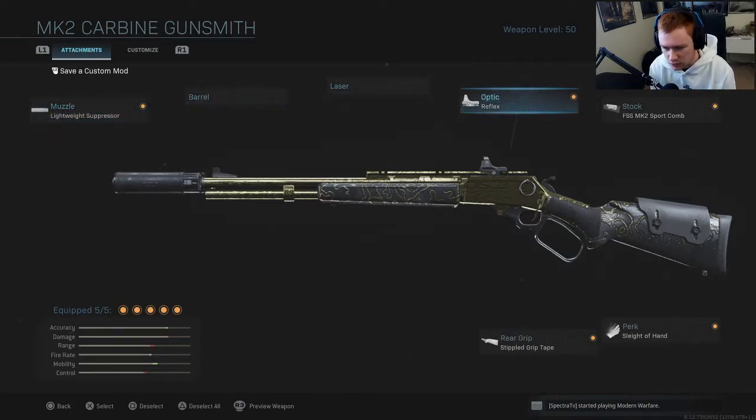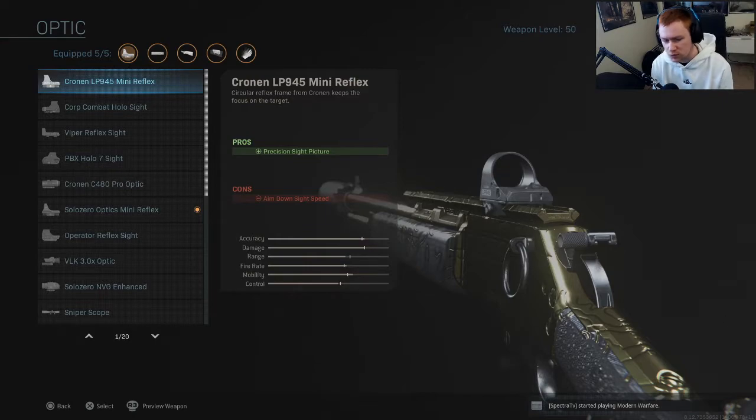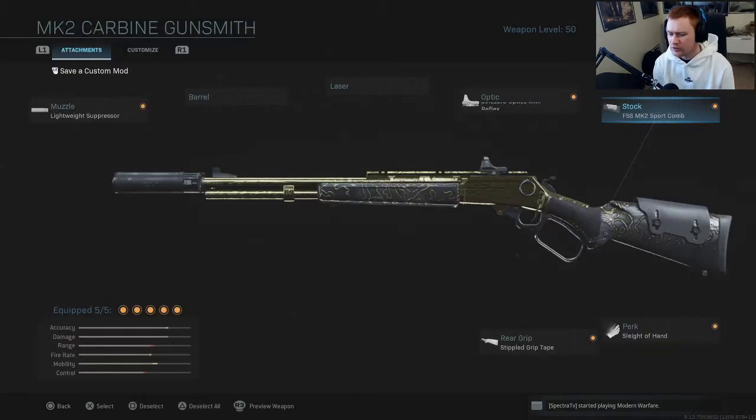We're actually going to skip the muzzle and come back to it. The optic I have on here is the Solo Zero optic. Usually I've run the GI Mini Reflex for just about everything, but for some reason I wasn't feeling it with this gun. I started out with the very first reticle, the Cronen mini reflex, then went to the Solo Zero and stuck with that for basically the whole weapon. The GI Mini Reflex felt a little off - not very precise with this gun.